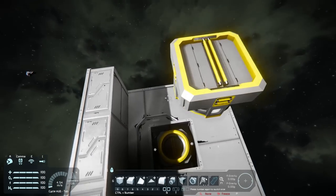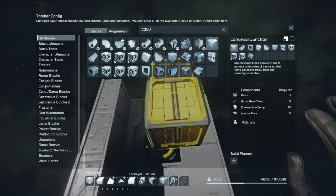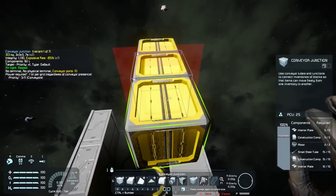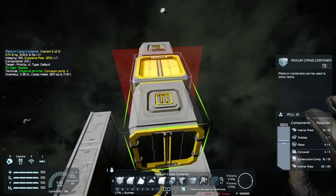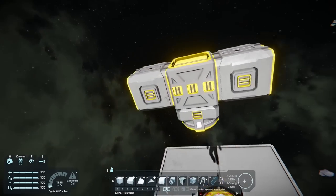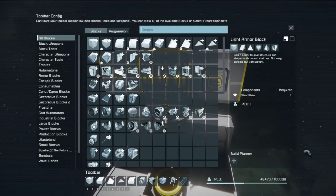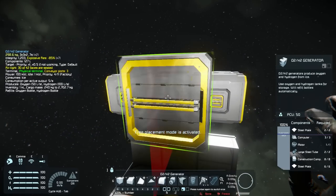That looks so small, but we should be fine. I'm gonna have obviously all the gubbins needed for Pam's, but I'm also gonna have the ability to pilot it myself as well, just in case I need to do any work. I'm gonna go for something like this and then maybe an O2 gen so it can refuel itself as well.